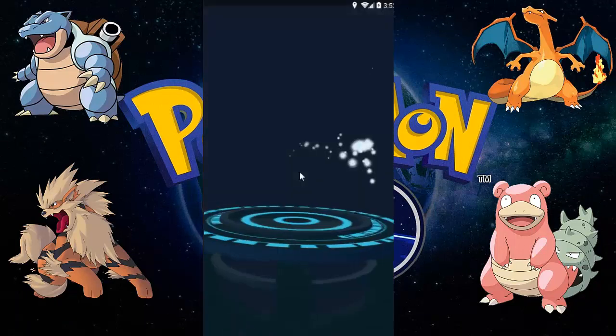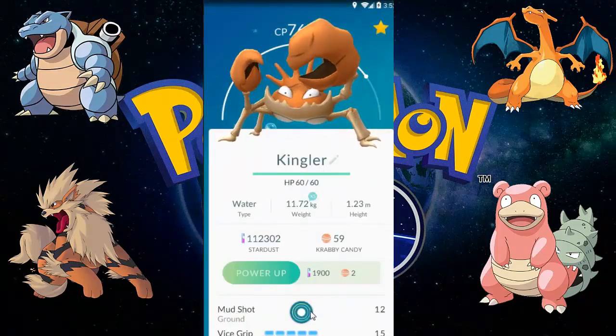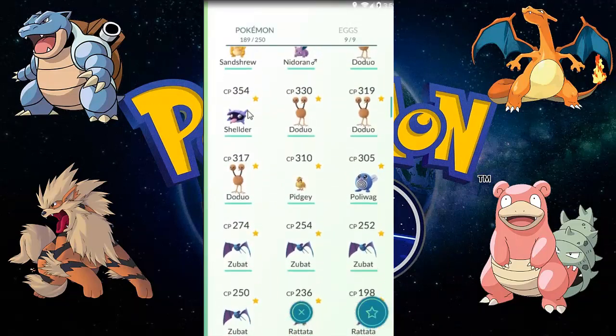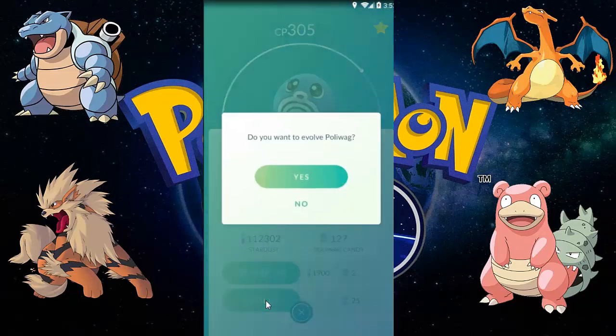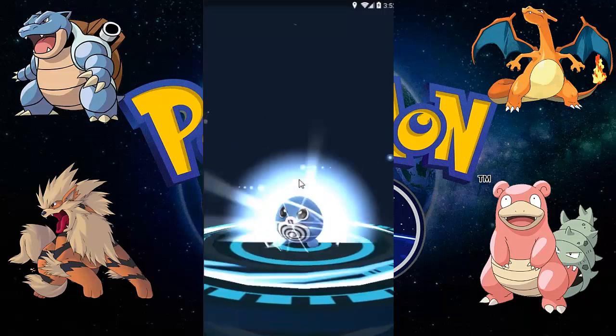Let's evolve this 315 CP Crabby. I'm hoping for something more than 600 CP Kingler. Oh, it's a 765 CP Kingler — that's also better than my previous Kingler! Let's evolve Poliwag first.